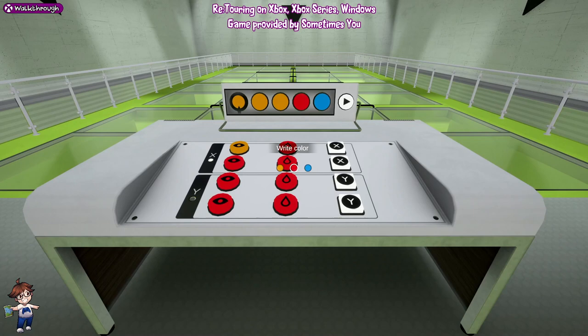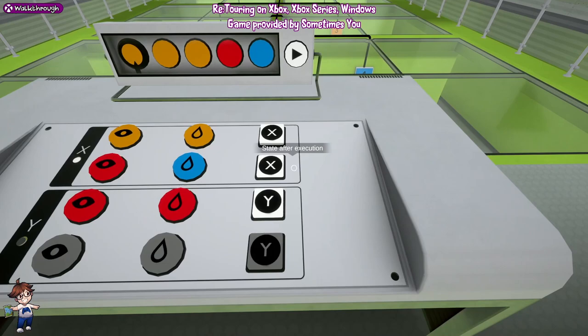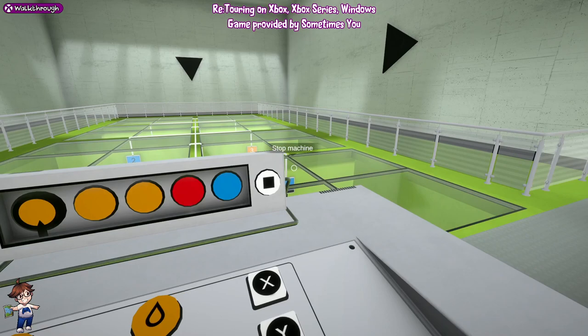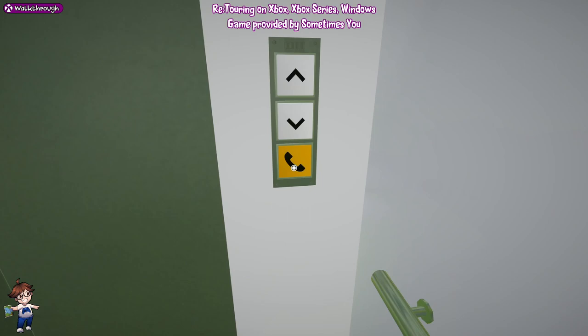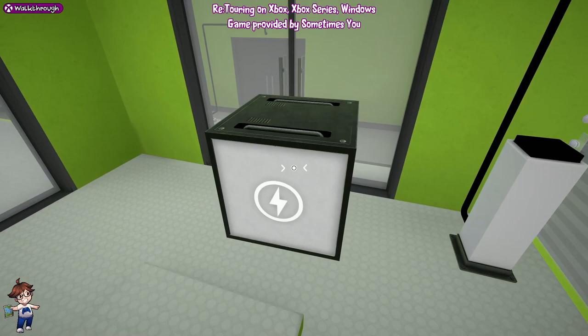Then we're going to have orange, orange, X; red, blue, Y; and then blue, red, Y. We're going to trigger it, go behind us, go down the elevator, go forward, press the button, then grab the box. Put the box through and that will pop us an achievement.